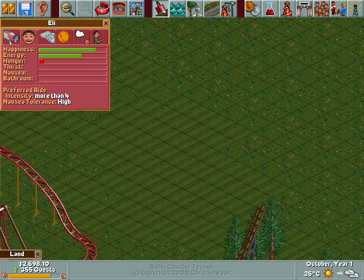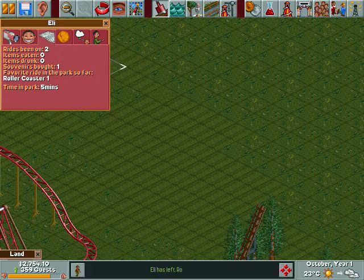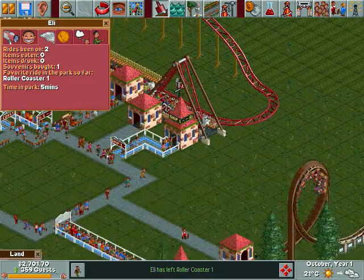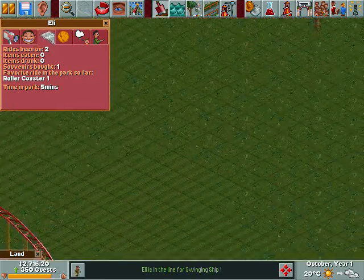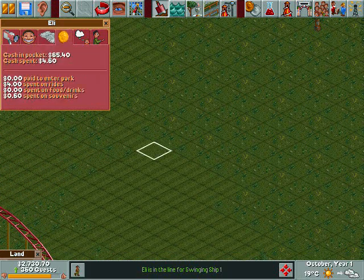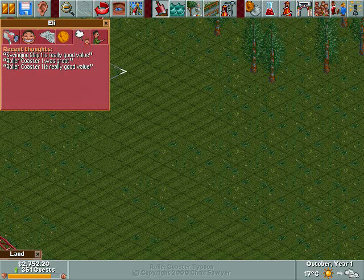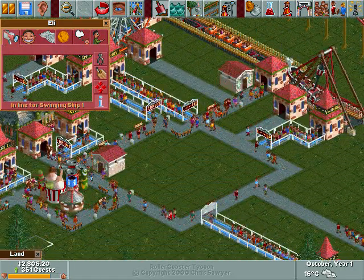Ride speed, two items eaten — zero. Items drunk — zero. I thought it was 'items drank,' but oh well. Souvenirs bought — one. You can buy souvenirs from souvenir stalls or information kiosks. Favorite ride in the park, time in the park. How much money he has, how much he's spent on certain things. What he's thinking right now — he's really liking this park. It's nice to know that somebody likes this. And he's carrying a map of Forest Frontiers.